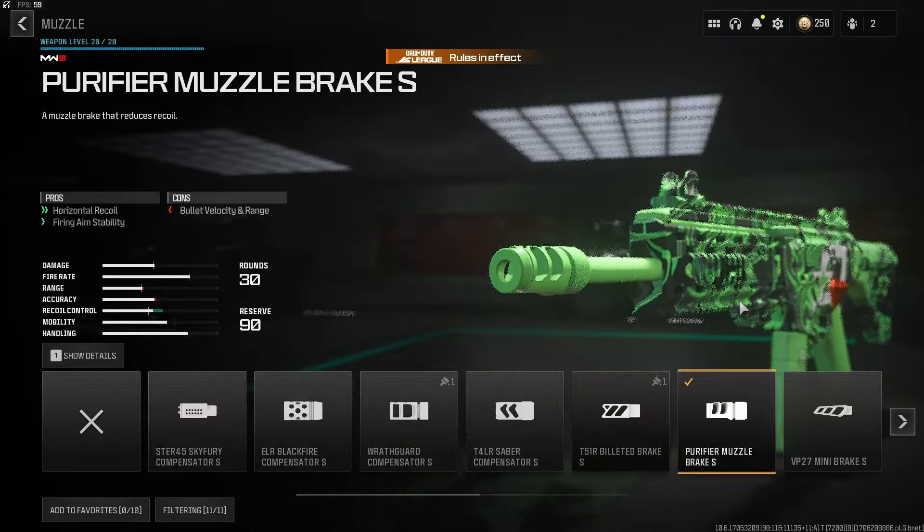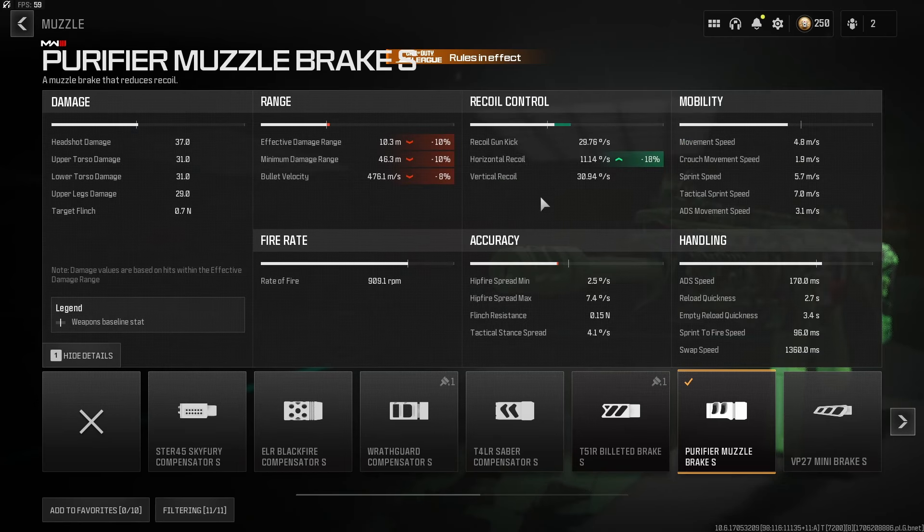In order to fine tune the weapon's recoil even more, we have on the Purifier Muzzle Brake S. This is minus 18% to your horizontal recoil, meaning it's one less thing you have to worry about.